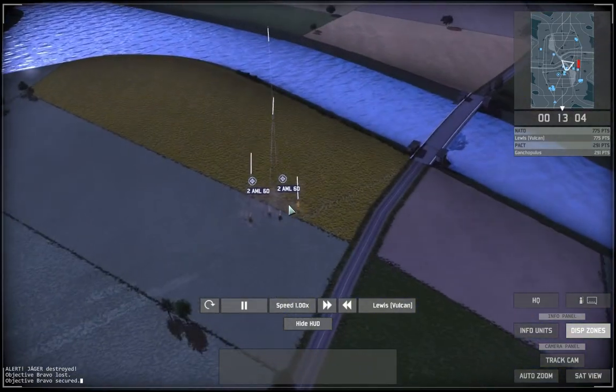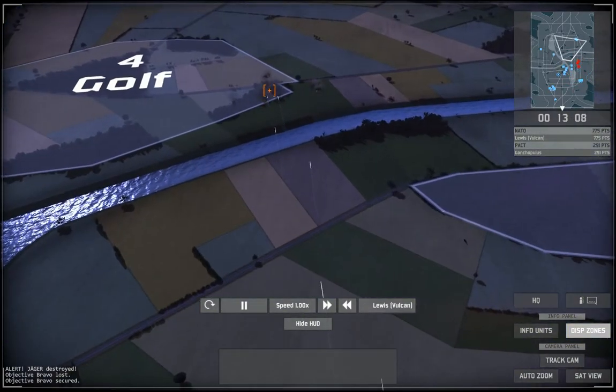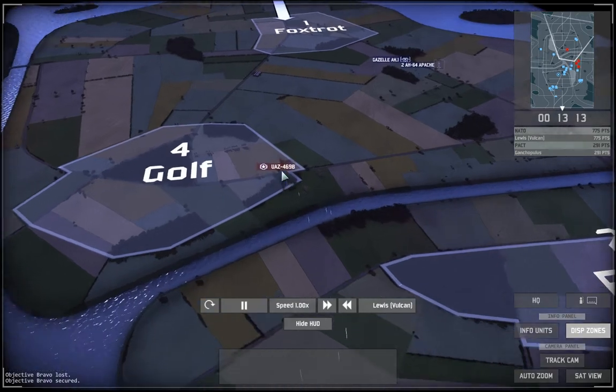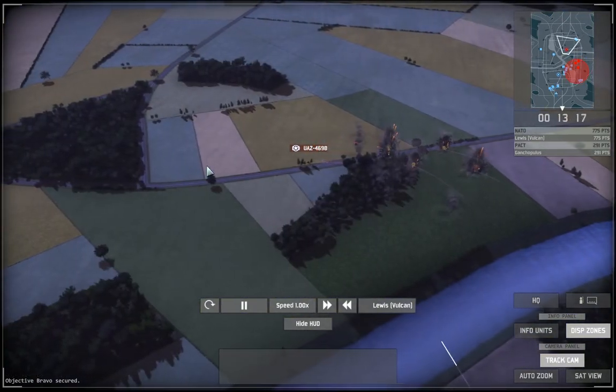Now my artillery has arrived — it's only mortars, but I know he has a command vehicle there because my Gazelle spotted it earlier. I start mortaring the area and you can see him beginning to move his UAZ back to a different spot.